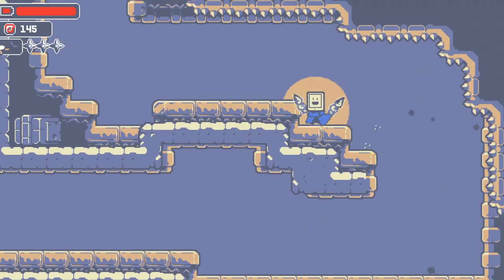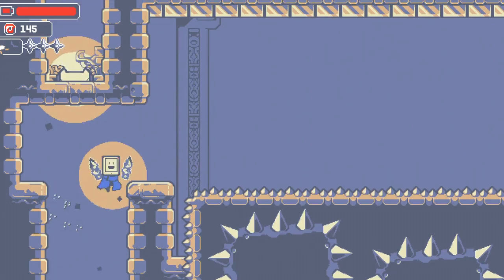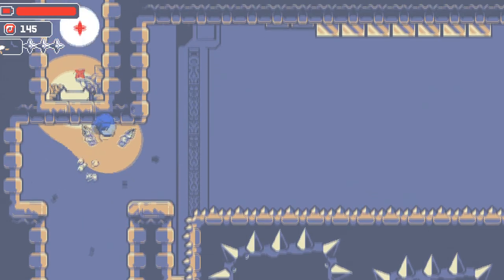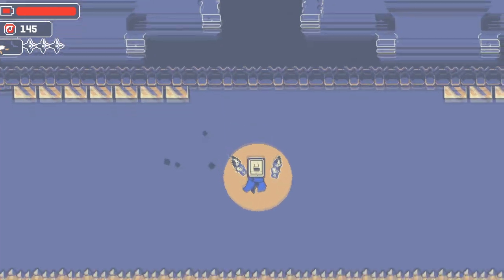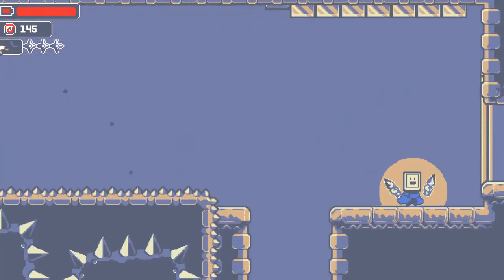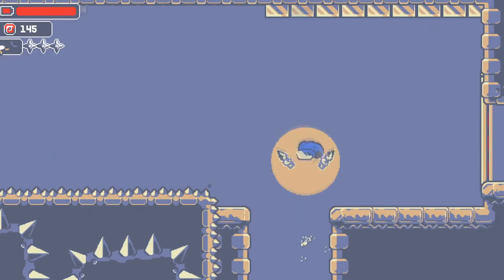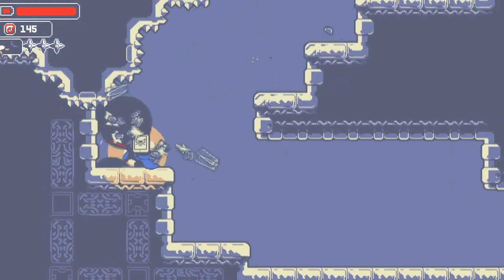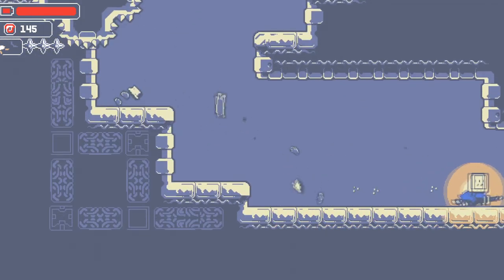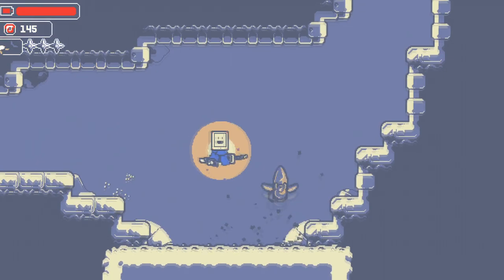There's spikes here. Gotta be careful with those. Hello, what do we have up here? I don't like that one bit, so I've gotta kinda stay ahead of the curve there. What's down here? Crate for one. And more spikes. Also looks like things are frozen down here. I don't know — that's what the palette's telling me.